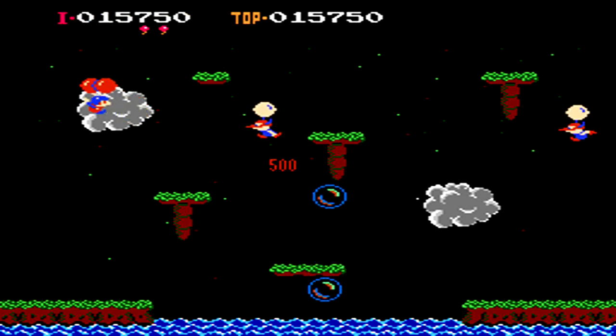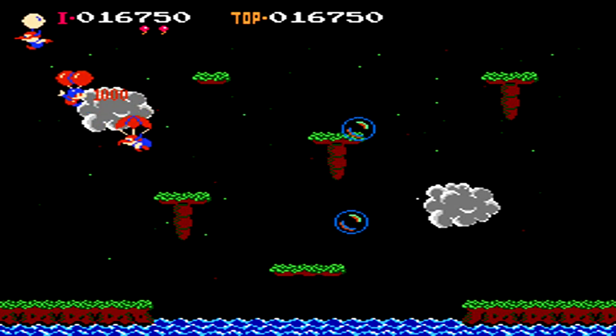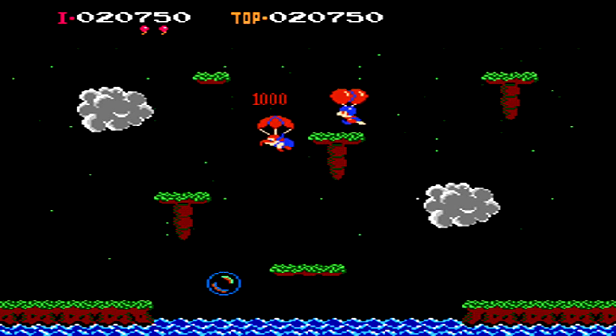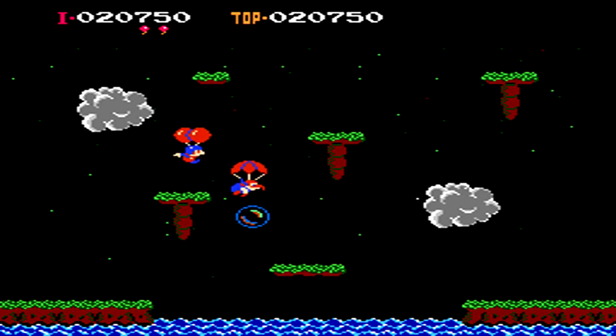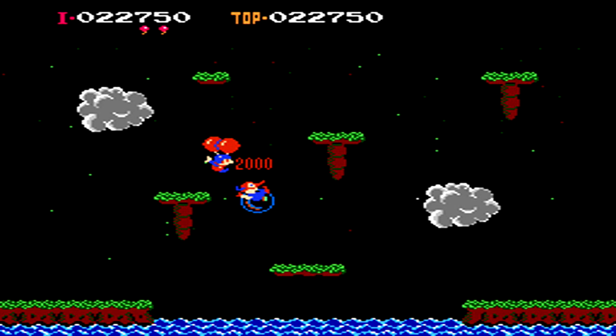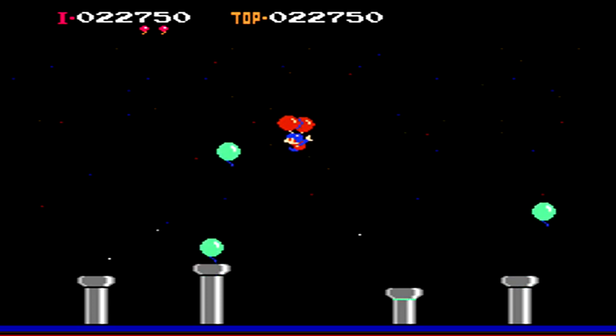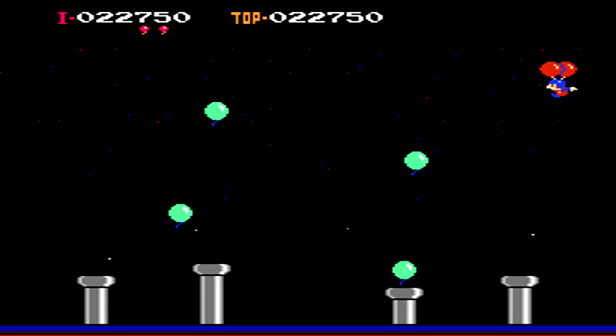You can also lose a life by going too close to the bottom of the screen, and a giant fish will pop out of the water and end up eating you. The main goal of the game, like many other classic NES early titles, is about getting a high point score. Your goal is to collect as many points as absolutely possible, and each unique way you take out enemies changes how many points you get.